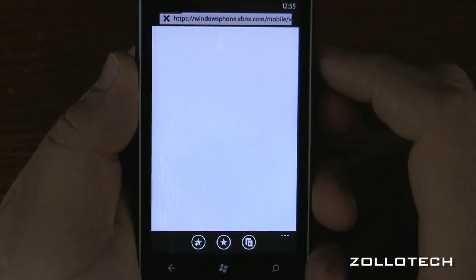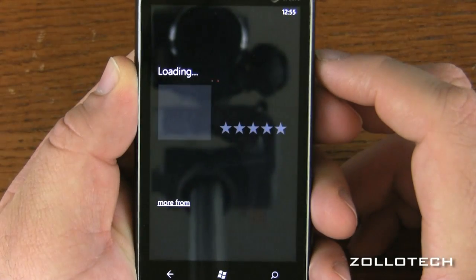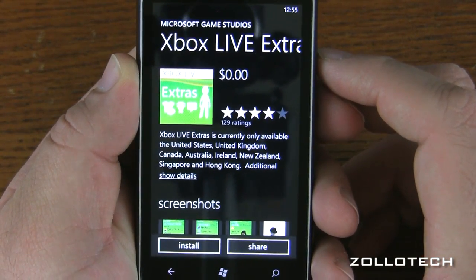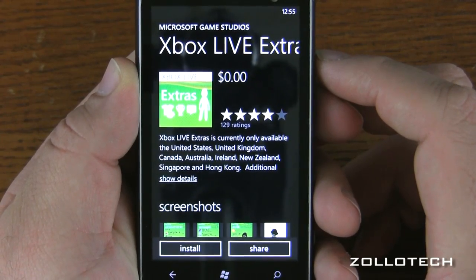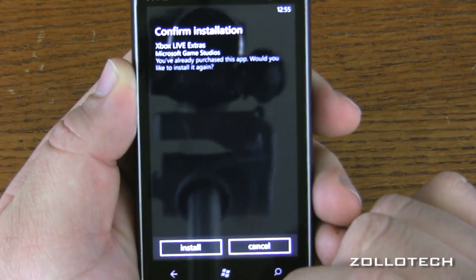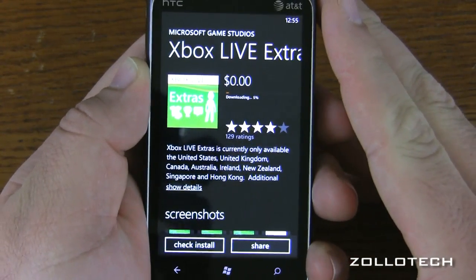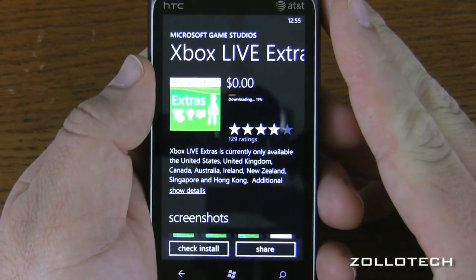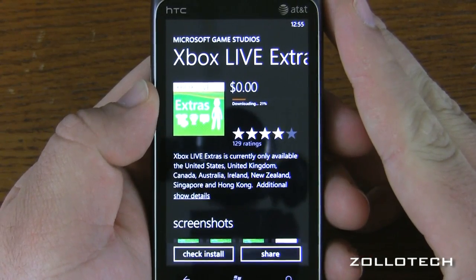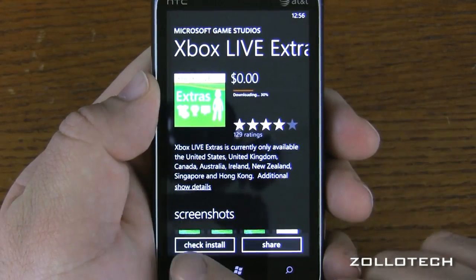It's going to load a web page and show us the achievement on Xbox.com. Oh, I thought I had this installed — this is Xbox Live Extras. This is probably a good way to show you what it's like to install an app. You can see it costs nothing. Confirm install. Now, if you were to buy an app or a game, it actually bills your AT&T account. So you want to make sure you don't have someone playing with this or that it's password protected, because that's going to bill your account for every game you download and try.